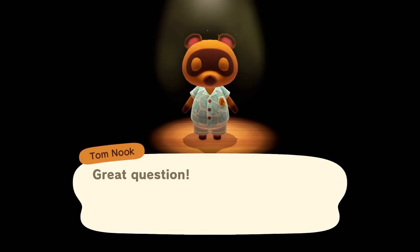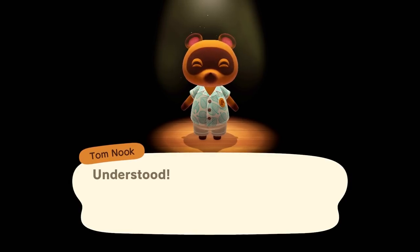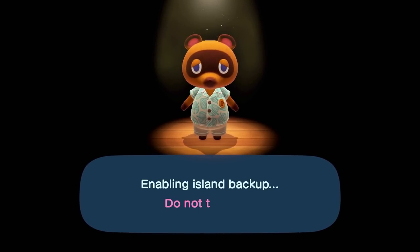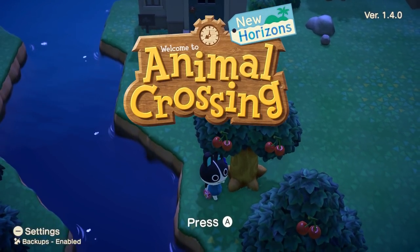You can click on the island backup option to learn more about the service and to enable it as well. Once you've read over all the fine print, you can go ahead and ask Nook to enable island backup. It only takes a brief moment before it activates. Once you go back to the Animal Crossing New Horizons home screen, you'll notice in the bottom left corner of the screen that the island backup service is enabled.